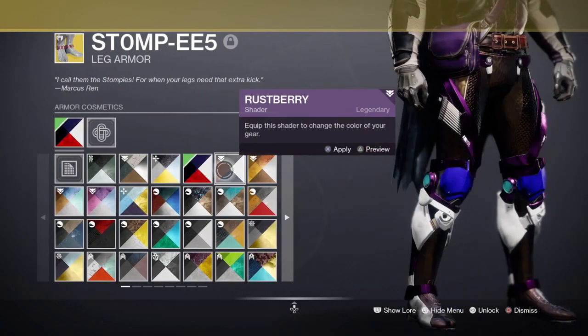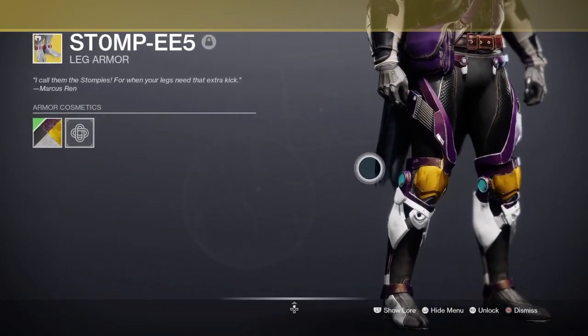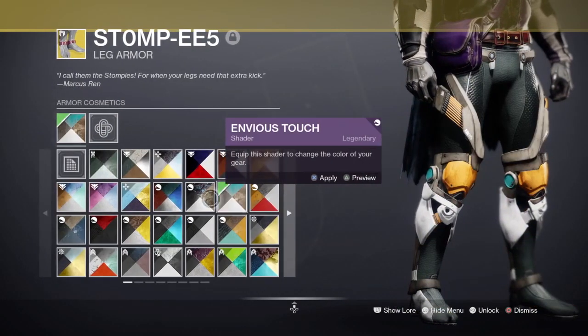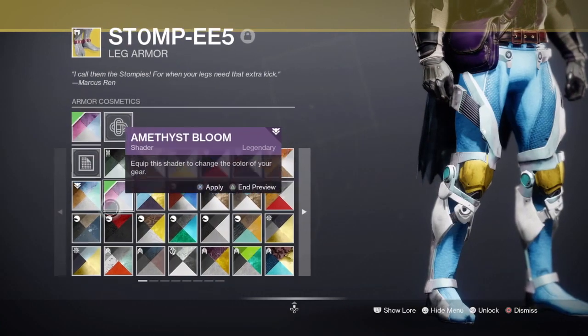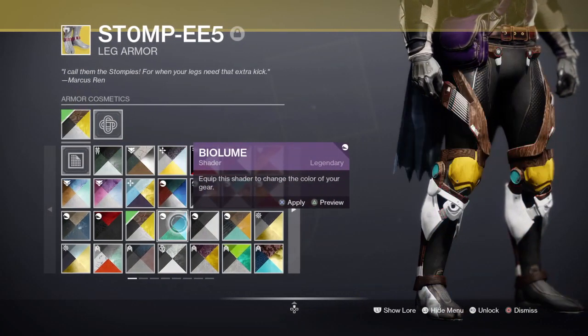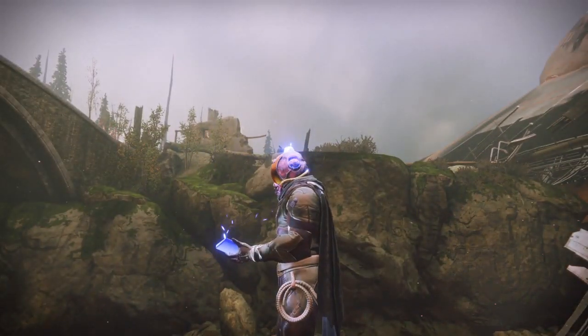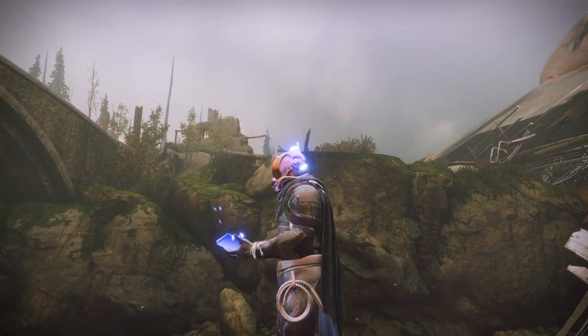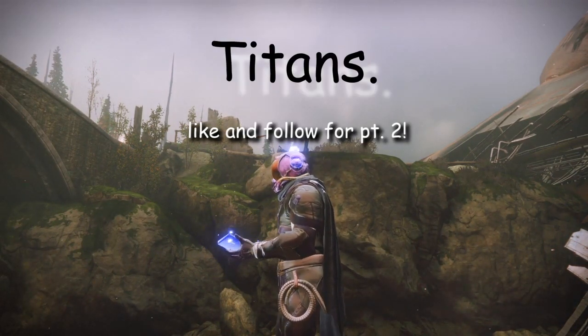Don't even get me started on the ornament — it looks so bad. Please, keep this away from me with a 16-foot pole. That's the three hunter boots rated from zero to five. Thanks for watching — like and follow for part two: Titans.